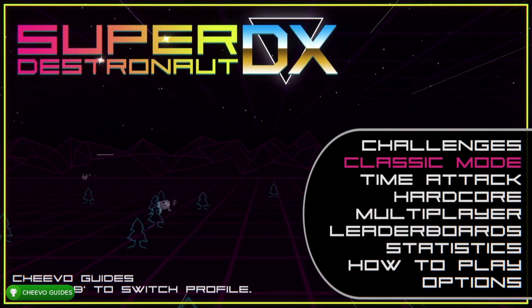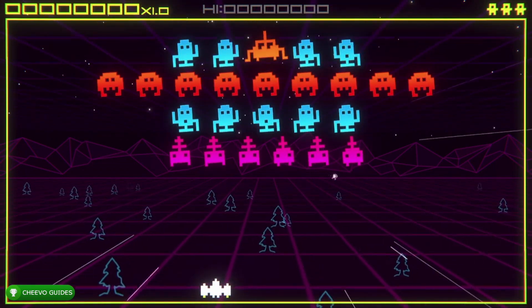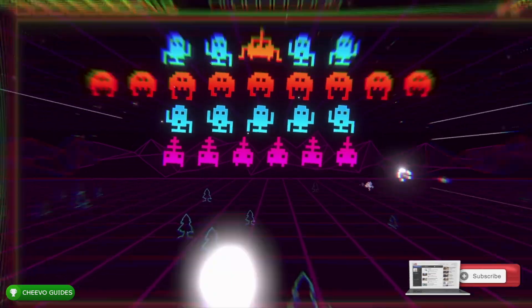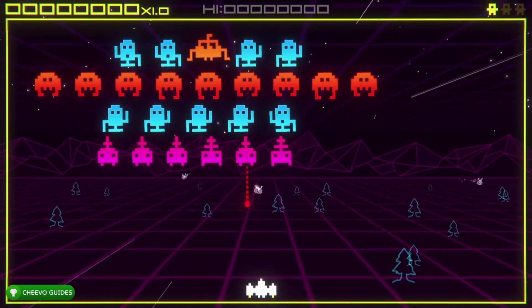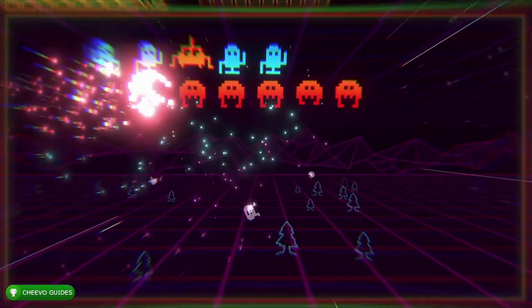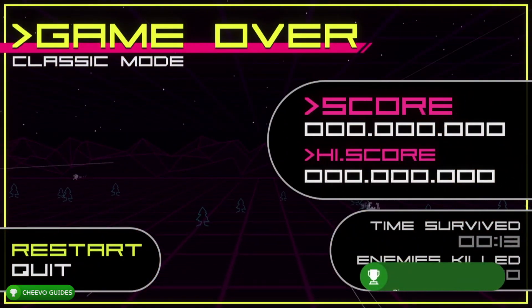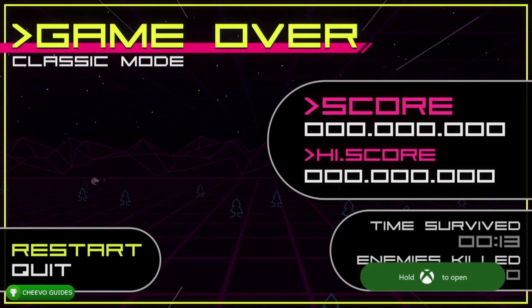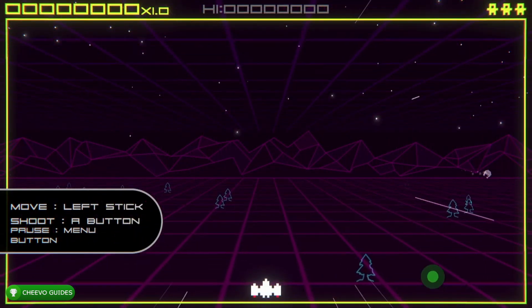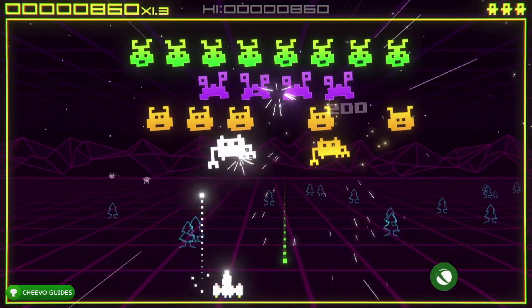For classic mode, all we need to do is get all the way to 100,000 score. Once you start up classic mode you can just let the enemies kill you — you're going to get an achievement for dying for your first time. After you get that achievement we can go for the 100,000 score. All you need to do is tap A to shoot and move left to right. You're going to get an achievement or trophy for killing your first enemy.